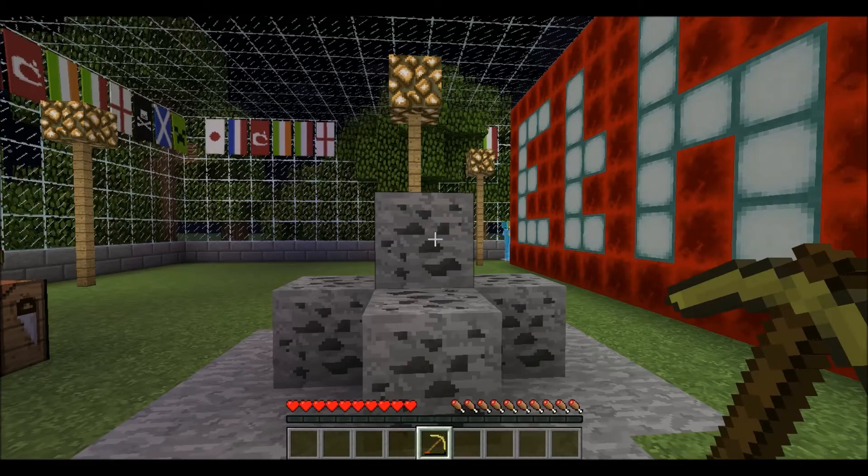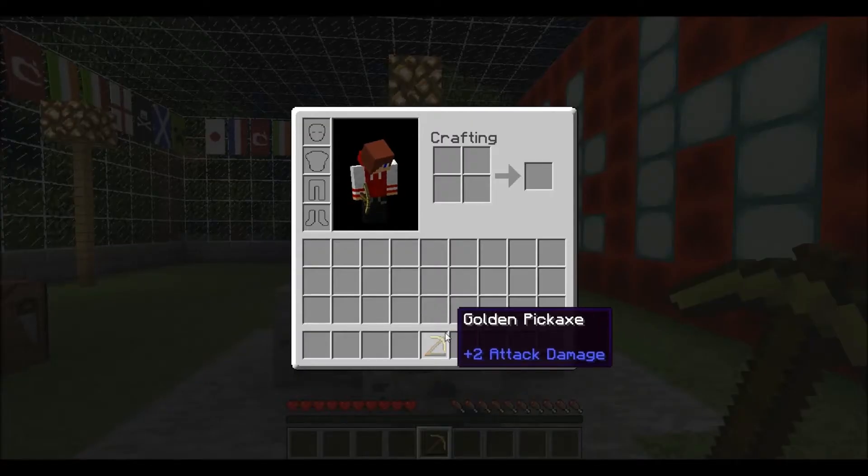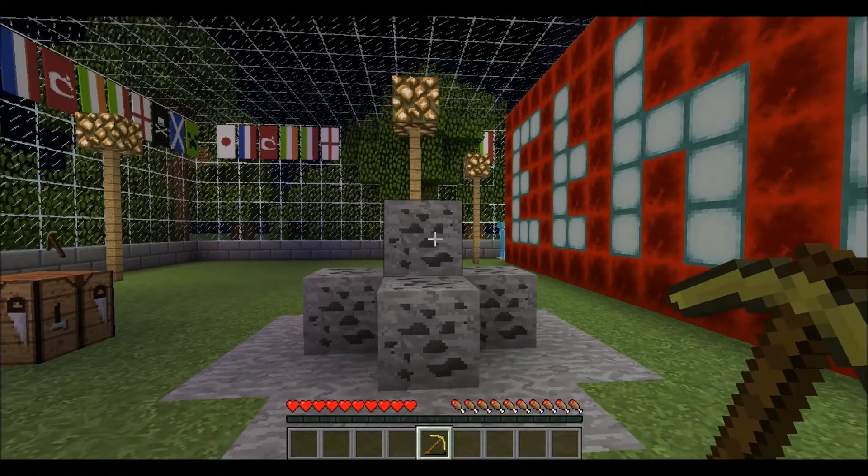Now normally item durability is obviously seen through the bar at the bottom of your screen, underneath your pickaxe or whatever it is you're using. However, it's generally more useful if you could see the exact number of blocks you can mine with it. This is unclear at the moment — I don't know how many I can mine, I just know I don't have too many left.